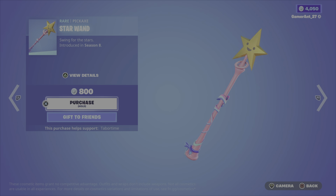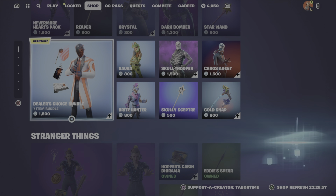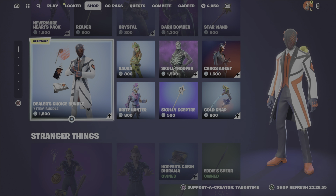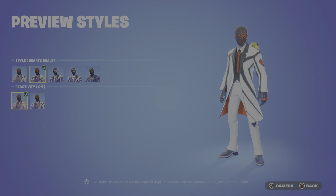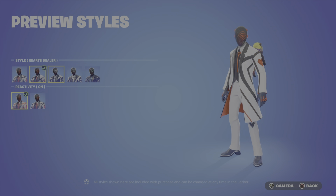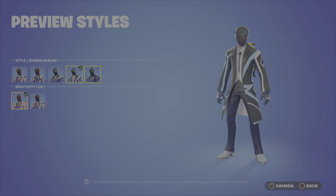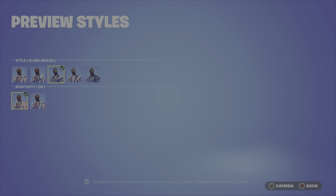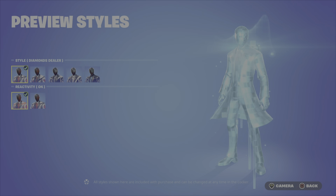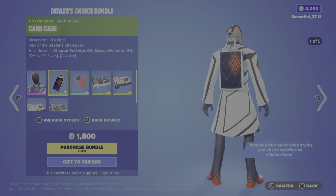800 for that one. Dealer's Choice bundle — we got a lot of styles here. Secondary style: Hearts Dealer, third one: Clubs Dealer, Space Dealer, Port, and a Pip Commanding Card. We can turn off and turn on the reactivity. And then we got the back bling — Card Case.